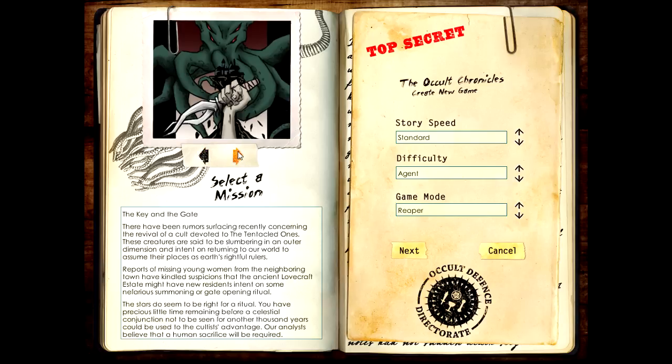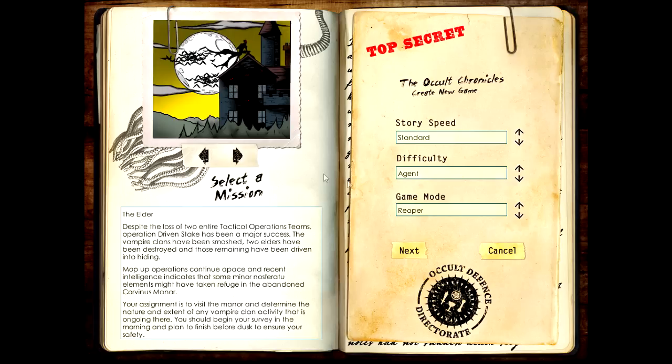So let's do this one - the Elder. The idea is that there was a war against vampires and the vampires were more or less defeated. Some elders were killed - the elders being the leaders of the vampires. The story goes that some of them could be hiding in this building that we're trying to investigate.